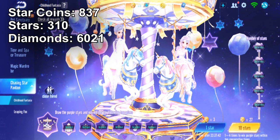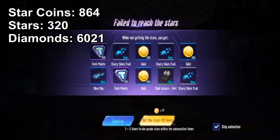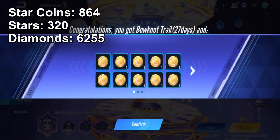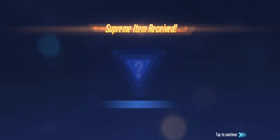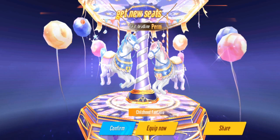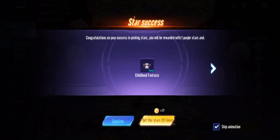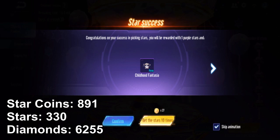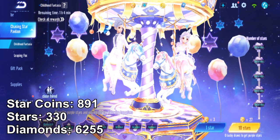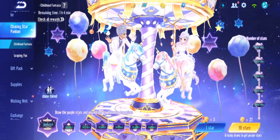We'll buy 27 more. Let's see if this is the one. One to three times left — another 27. Yes! There we go! We didn't go to the highest price. Permanent Childhood Fantasia Seat — we got it! The total for this gacha was about 6,000 diamonds, since we were at 40k and it came down to around 34k.